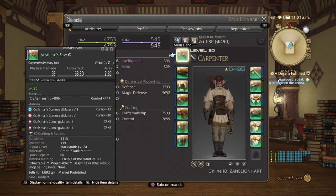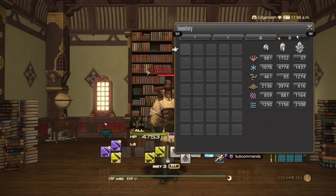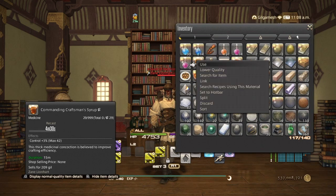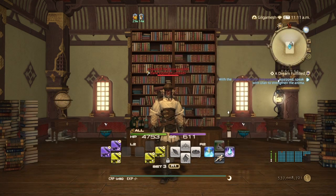Stats are now 545 CP, 2533 craftsmanship, and 2699 control. My carpenter is what I'm doing this with — no specialist, as you can see. You're going to be using the blood blue base, and you're going to need the craftsman's syrup with extra control. To eliminate the syrup, you're going to need to meld at least 42 control to compensate for it. To be honest, making the syrup is a hell of a lot easier than melding.